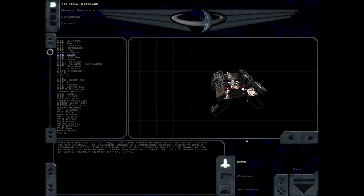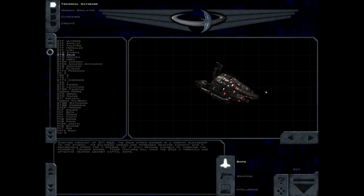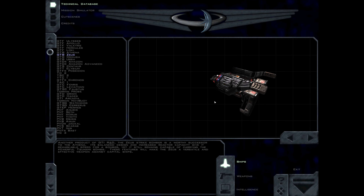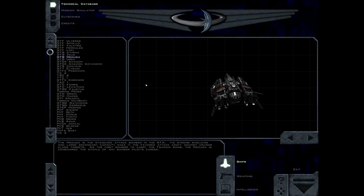Another product of GDI, the Zeus strike bomber is a worthy successor to the Athena. Its balanced design and increased reactor capacity give it remarkable speed for a bomber, yet it still remains capable of carrying the powerful tsunami bombs. These features will make the Zeus a versatile and effective weapon against capital ships. The Medusa is the standard attack bomber in the GTA.